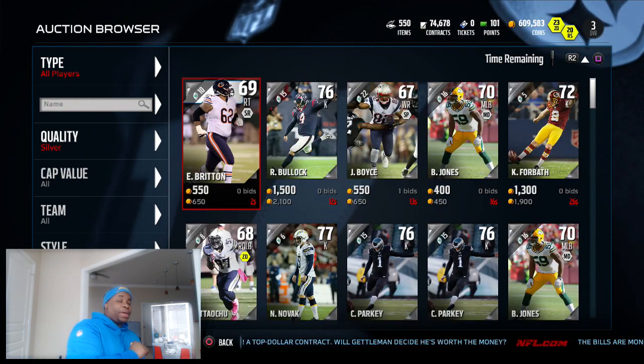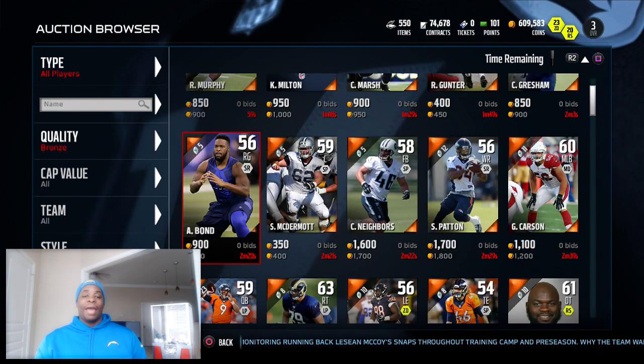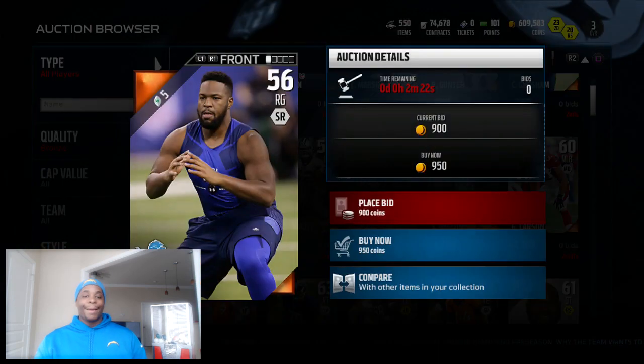Alright, so this is our third spin. We got bronze at the number six — bronze, number six — right guard.